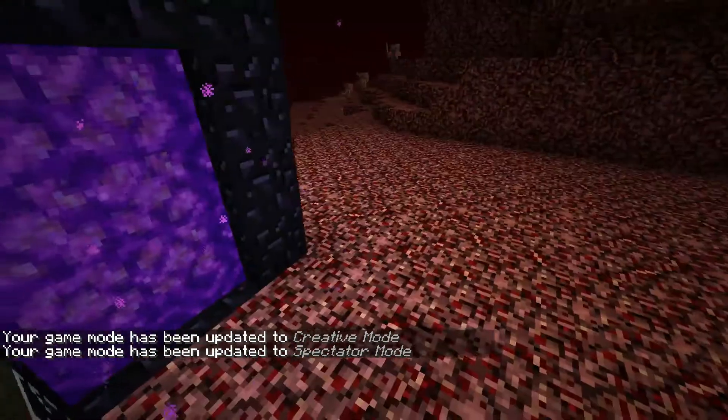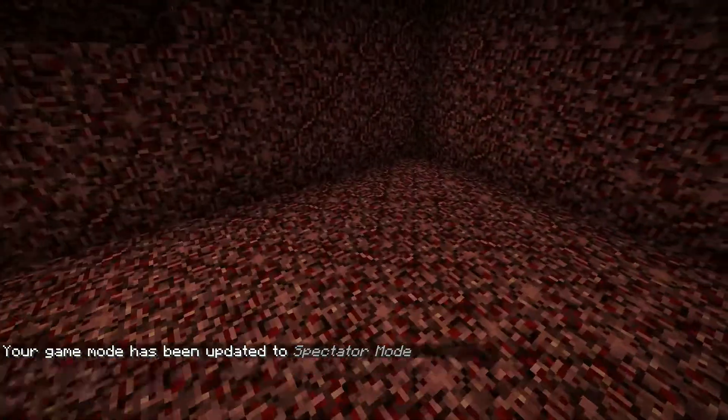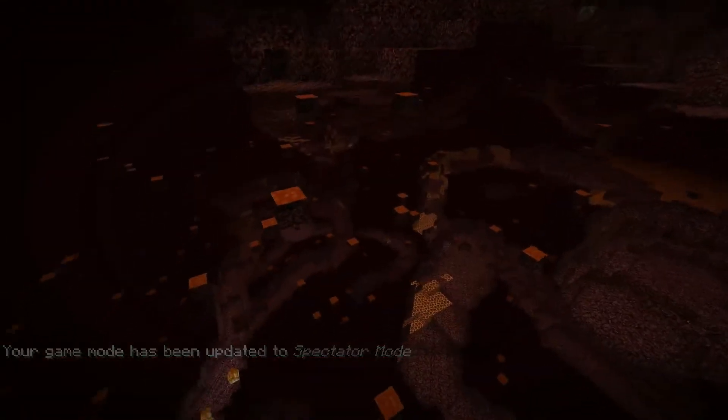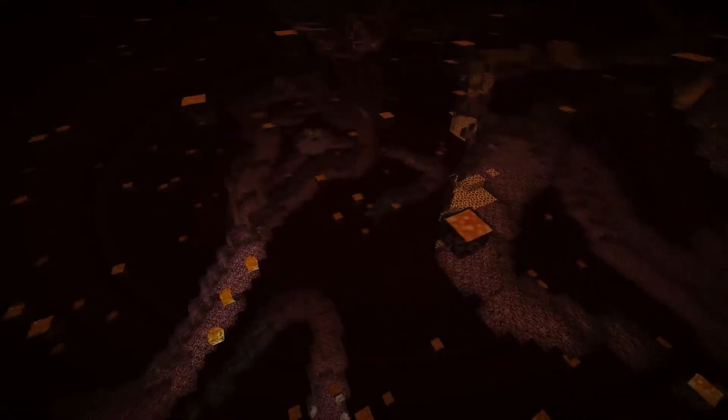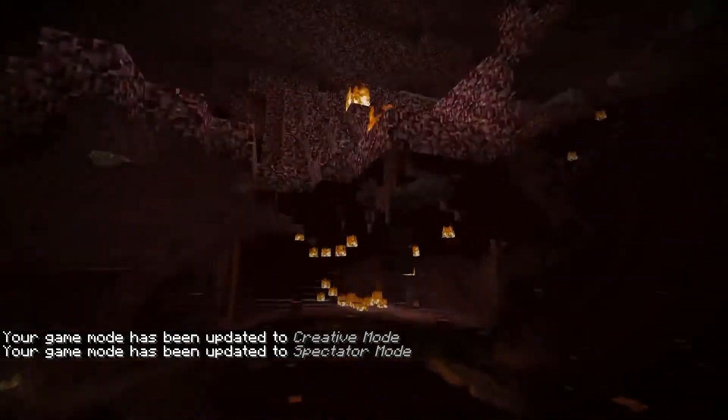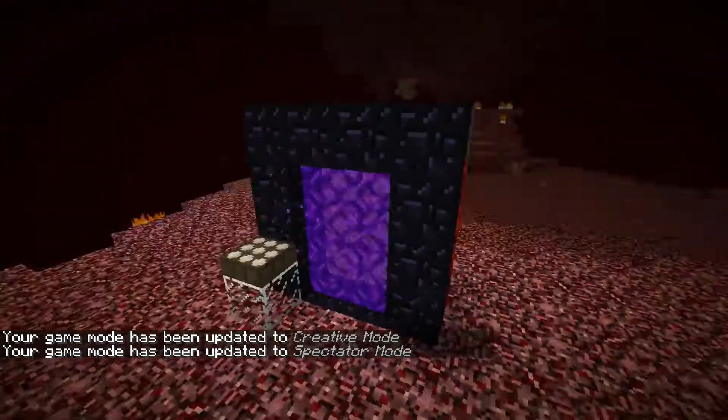But if any of you were clever enough and had very good eyes, you will have seen when I came down here there was a sneak peek of a comparator down here that you could see. This area is space, and it works the same way as in the overworld, but it's controlling this portal here.